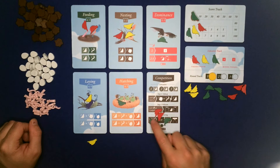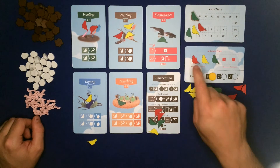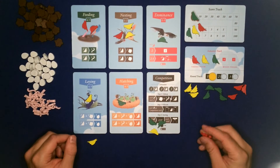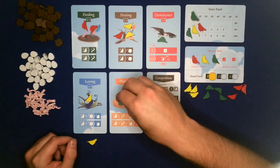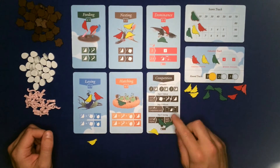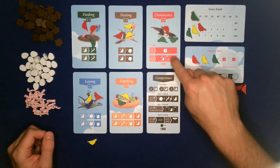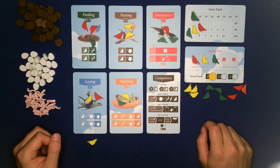Red has five birds and can afford to upkeep all of them. Now all the birds have been fed and nested, so next they will be relocated. Again we work out the pecking order on this card. The competition card breaks ties from the left on the competition track, so red goes first. When you relocate, you take birds off this card and put them on any two of the other five cards - maximum two different cards. Unlike the dominance card, you don't get to tell other birds to flock off.